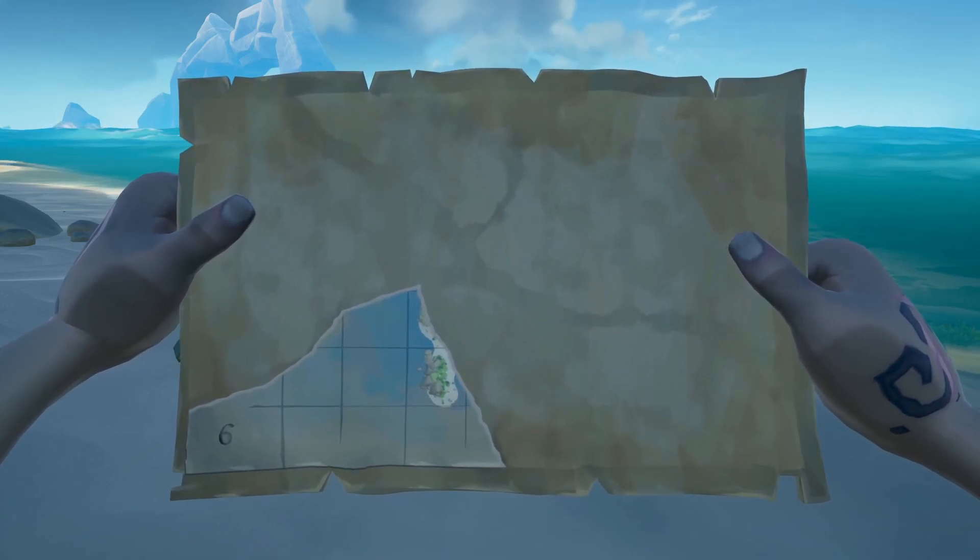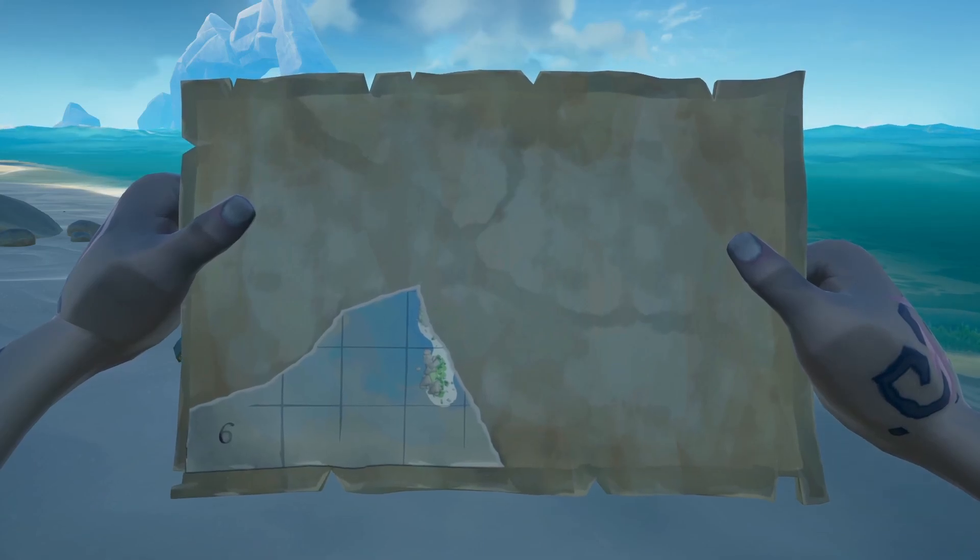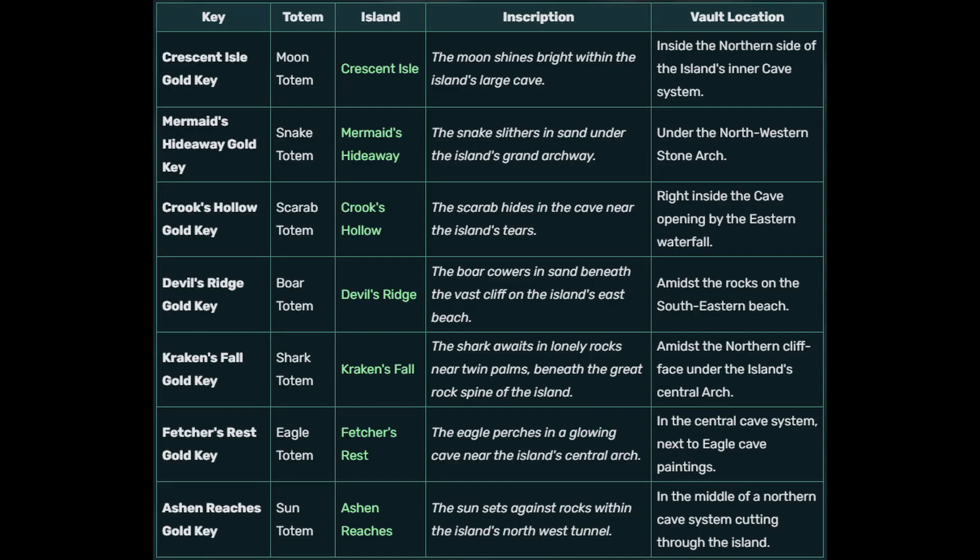The possible islands where the key will be are: Crescent Isles, Mermaid's Hideaway, Brook's Hollow, Devil's Ridge, Kraken's Fall, Petra's Rest, and Ashen Reaches. I'll be putting up a picture of all those islands.